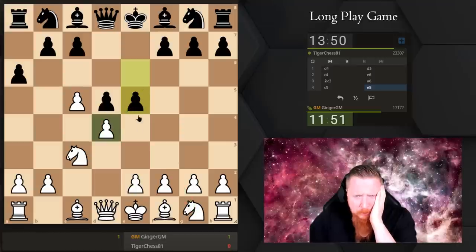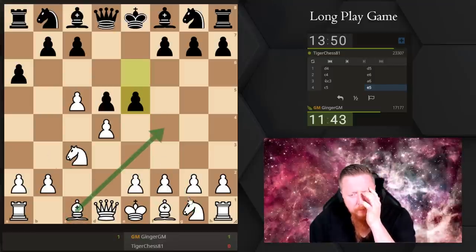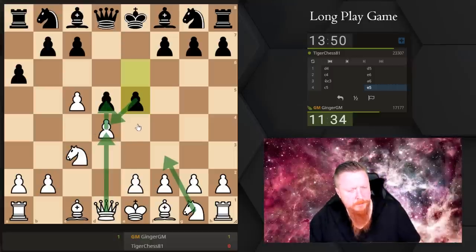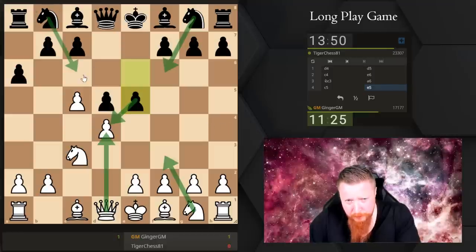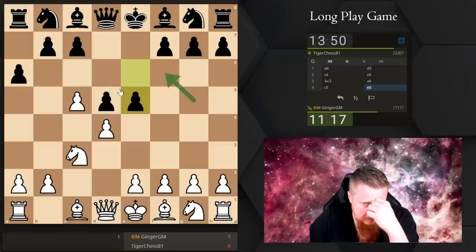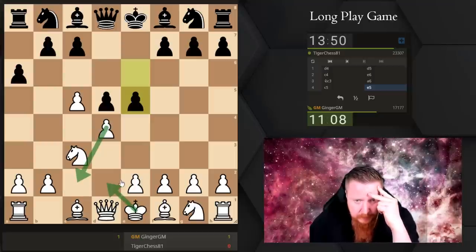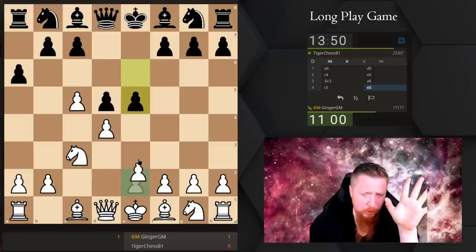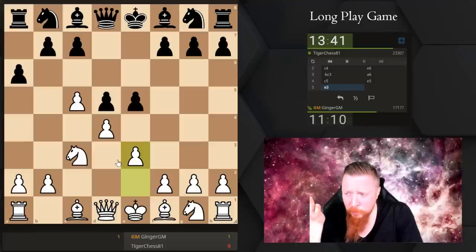If I go knight here and he comes forwards — maybe then this is an improved version because my knight can get out of the way and my bishop can develop. But after knight here takes, queen takes, I'm attacking this pawn — so knight F6. Knight here, takes, takes, knight here wanting to develop and attack my queen. Bishop G5 keeping the pressure on, knight here, bishop takes here, knight takes here, bishop takes here, knight C2 — it's getting really complicated. King here, knight takes, bishop takes, bishop takes — is his knight trapped? It's too complicated. I could be losing that line.